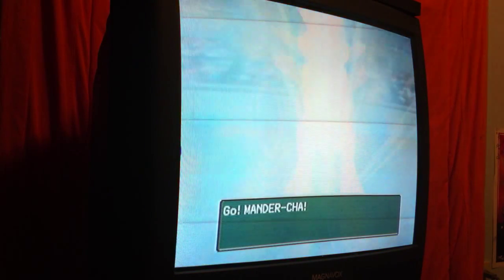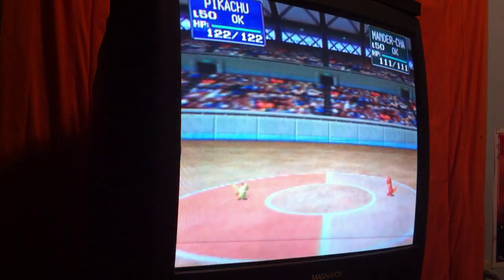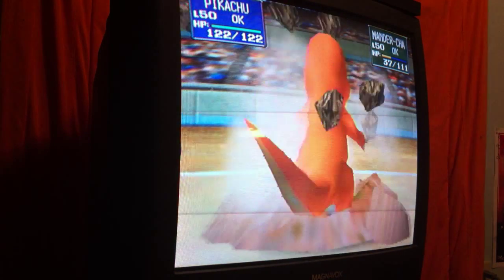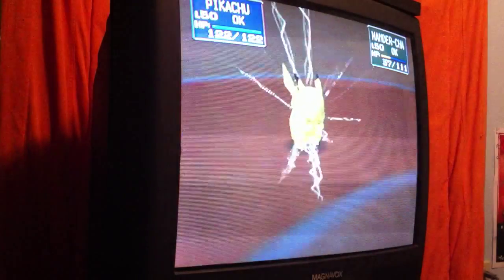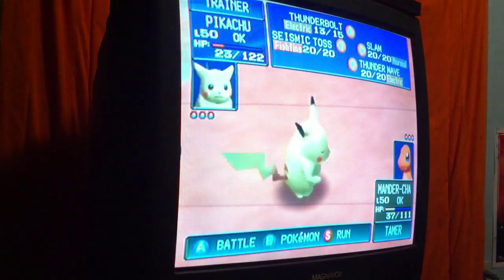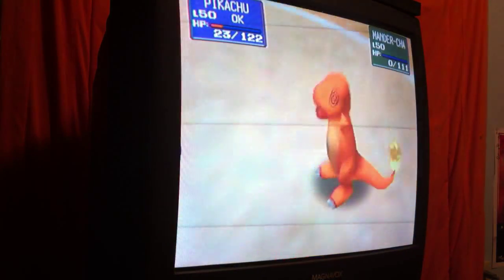We have a Charmander in the quarter-finals! Thunderbolt — major damage! Wow, Charmander went underground. Tap miss because Charmander's on the ground. I thought Pikachu would faint on one hit but it didn't matter — Charmander is going to be out with a Thunderbolt. There we go, Charmander's out — going down!